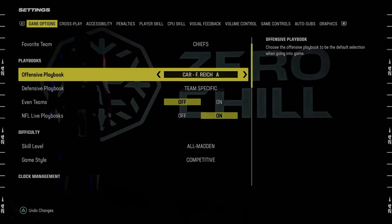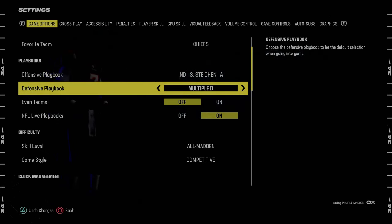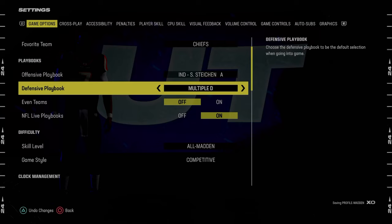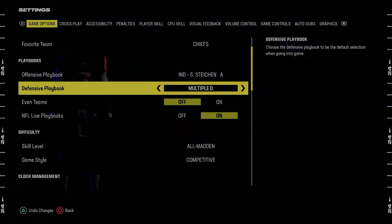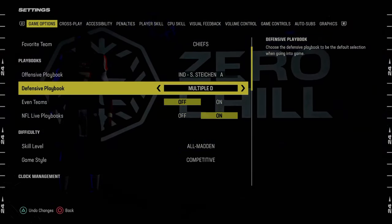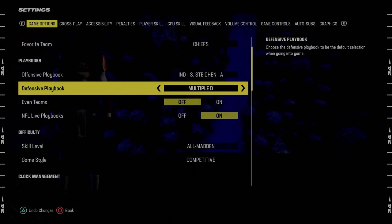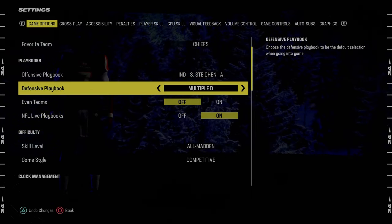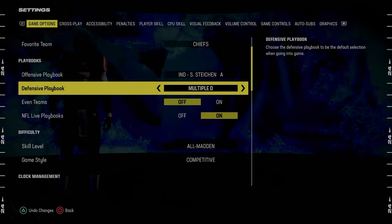For offensive playbook, I think the best playbook in the game right now is the Indianapolis Colts playbook — we've got a full ebook on that in the Patreon. I actually think the best defensive playbook is the multiple defensive playbook because it has the best A-gap blitzes in the game. It also has great dime normal, and 5-2 is one of the most underrated formations for red zone. You could also go Kansas City, but to me it's either the Kansas City Chiefs defensive playbook or the multiple defensive playbook as of right now.